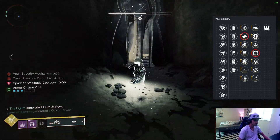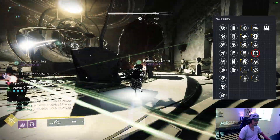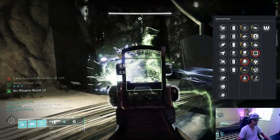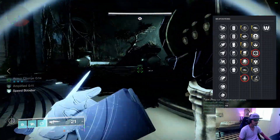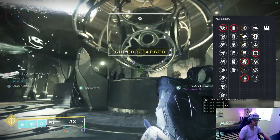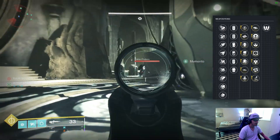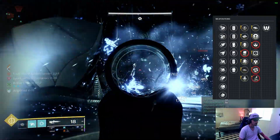If you want more consistency than Kill Clip for boss damage, there are banger reload and mag capacity perks like Reconstruction and Rewind Rounds, which are both fantastic first-column options — and that's probably what I'll craft. Either Reconstruction or Rewind Rounds with Controlled Burst. Follow that up with Arrowhead Brake, Accelerated Coils, and a Charge Time Masterwork. For Crucible fusion rifle enjoyers, you can do the same barrel and mag masterwork with Under Pressure in the first column paired with Rangefinder, Backup Plan, or Kickstart in the second column.